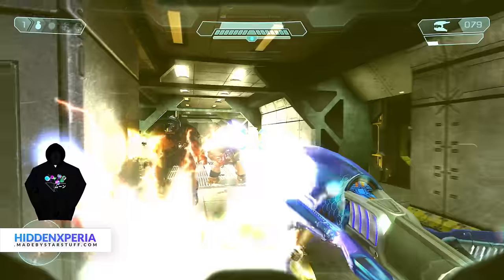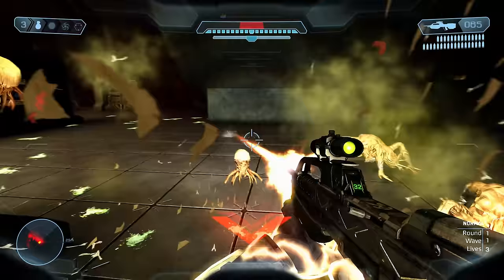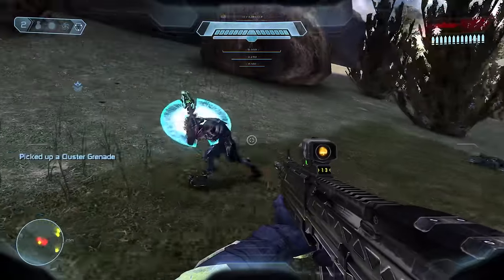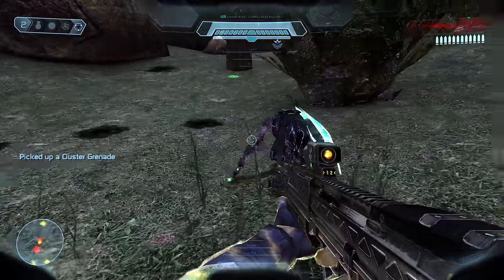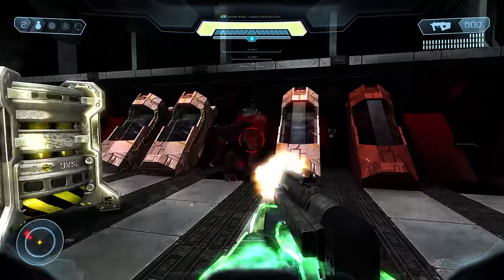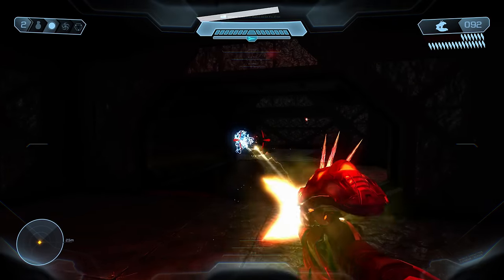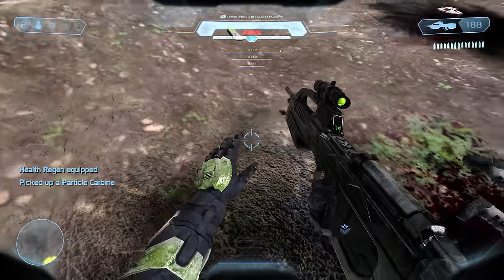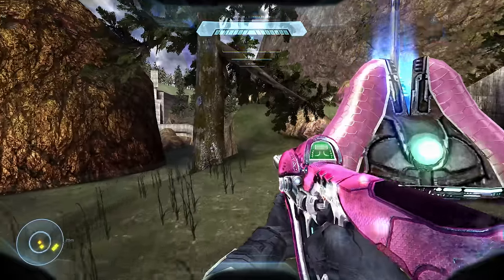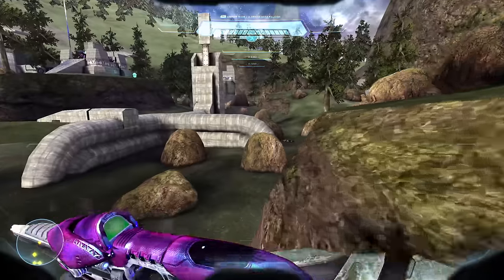Entirely new enemies are added: Brutes, Skirmishers, Jackal Snipers, Sentinel Enforcers, Infected Jackals, Infected Blind Wolves and more. And with them, a wealth of new weapons as well — some from future Halo games like the BR and the SMG, along with new ones like the Particle Carbine, the Shredder and many more. Armor abilities have been added, including Health Regen, Visor, Speed Boots and Sprint, which, although quite controversial, I will say is actually quite fun.